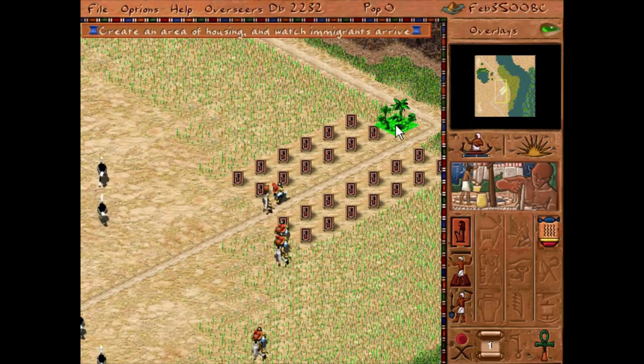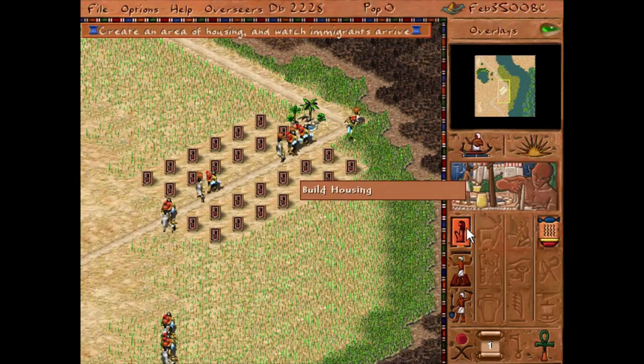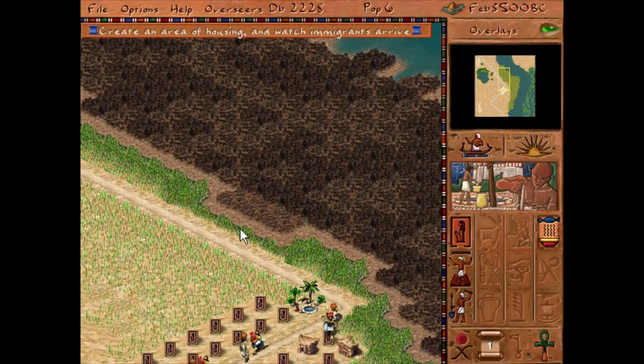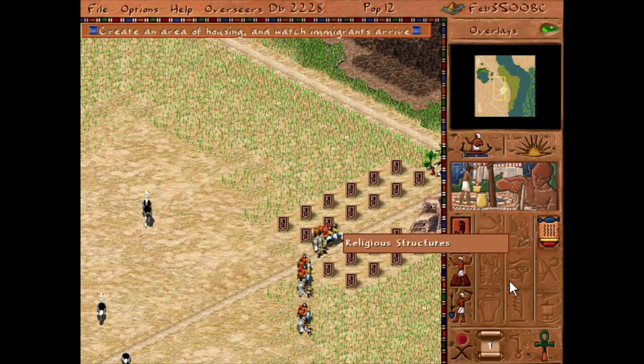So you have to place the well here. There's not much you can do but place the well, roads, or housing. But the other stuff begins to unlock as you play along.